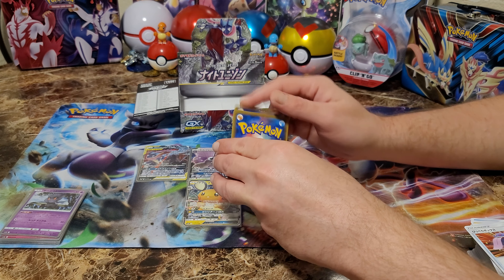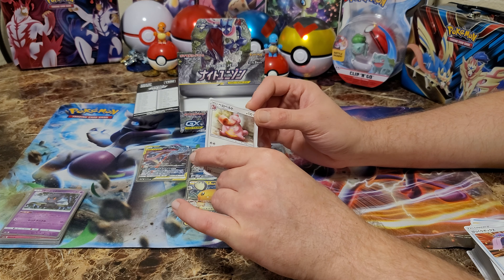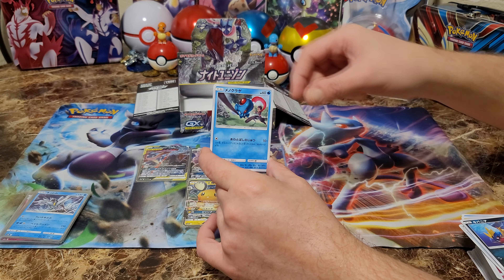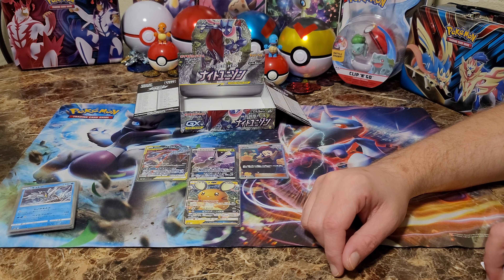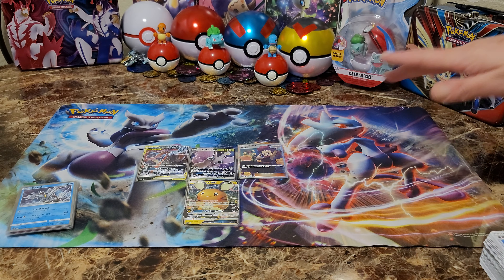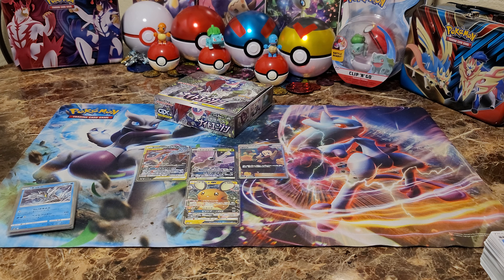Alright, before he opens this last pack — check us out on YouTube, like and subscribe to see our videos. We'll be going live a lot soon, but we do open boxes. We actually got Silver Lance and Jet Black Poltergeist coming out tomorrow to open. Last pack magic, let's go — can we get one more full art? No we can't, but we did get that third-to-last pack magic. Alright guys, that was Knight Unison — we actually did pretty good! I want to open every Sun and Moon and Sword and Shield box in Japan, so come check out our other videos. We'll see y'all tomorrow with Silver Lance and Jet Black Poltergeist — have a good one!